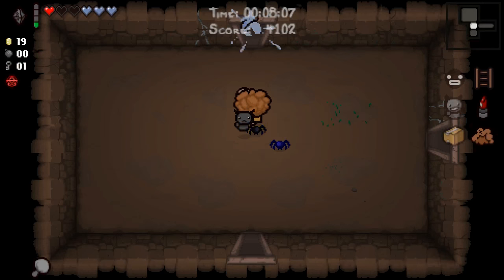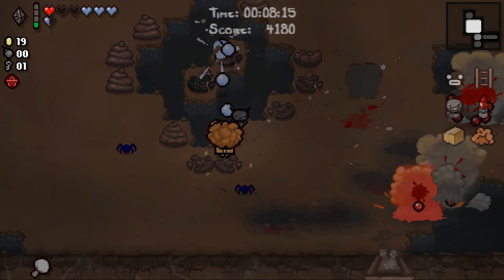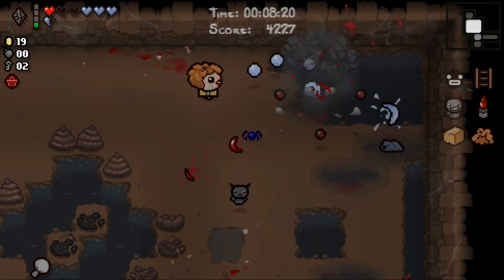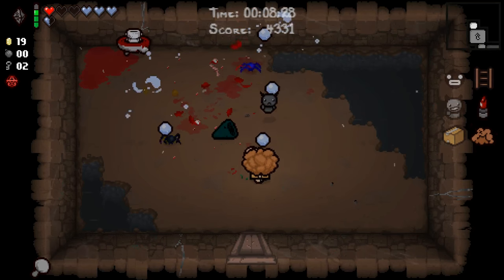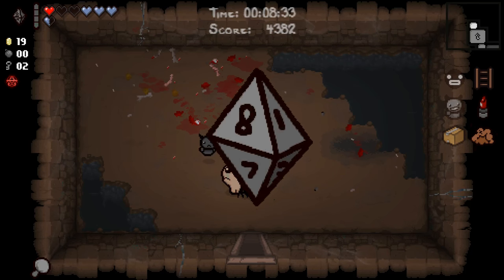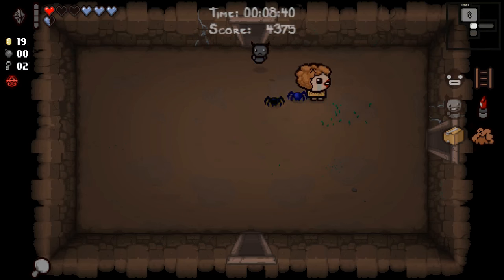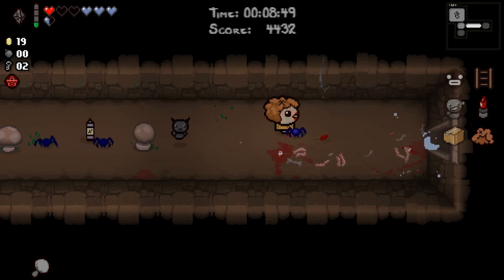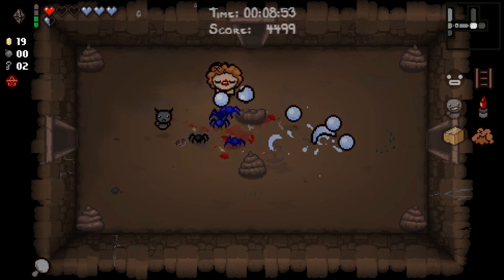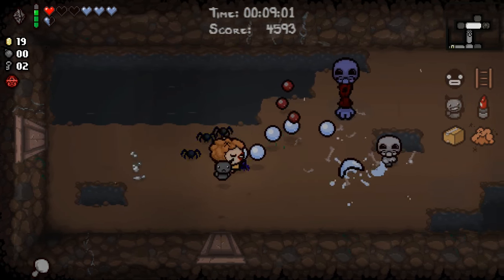We went from one HP, two spirit hearts, to three HP, three spirit hearts, Dark Bomb, and improved DPS. Even just getting Dark Bomb would have been excellent. This is much better. It might even seem like a relatively minor second floor — we had the opportunity to pick up Mom's Knife and did not. Our speed is not great, but looking at rate of fire and the size of our tears, inferring the DPS — it feels really good right now. Range is also pretty bad, but we basically created a high damage situation.